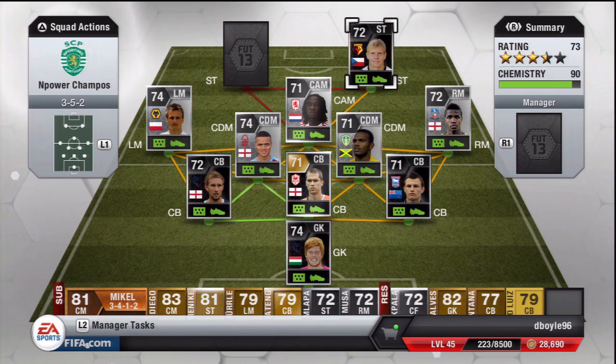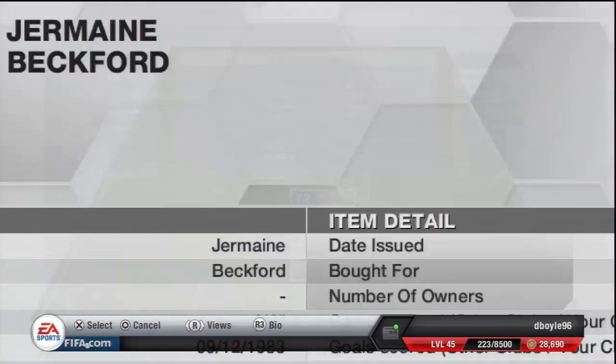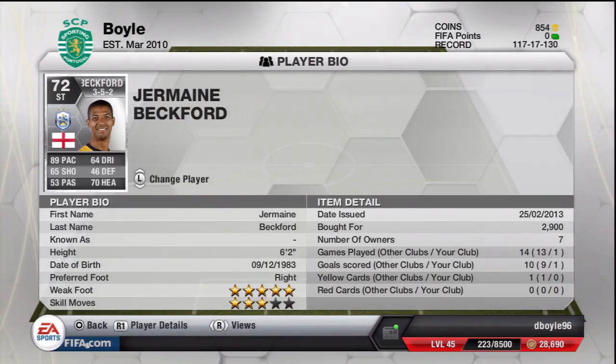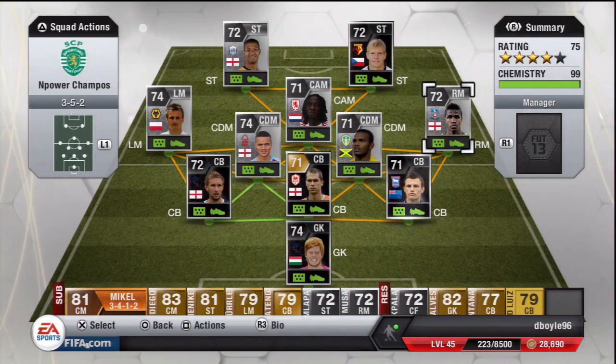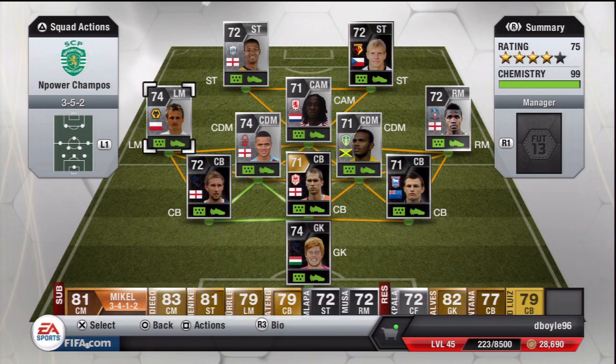The partner up front in crime is Beckford. Never gonna let you down — Beckford is 89 pace, five-star weak foot, four-star skills, great shooting, for about 4k or even 2.9k. The man is an absolute tank. If you haven't tried Beckford this year, what are you doing? For how cheap he is, he's absolutely amazing. This team is amazing to play with — I definitely recommend you try it out. It is a top Championship squad.